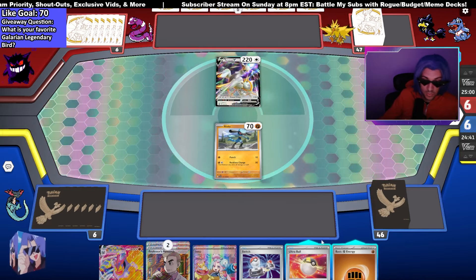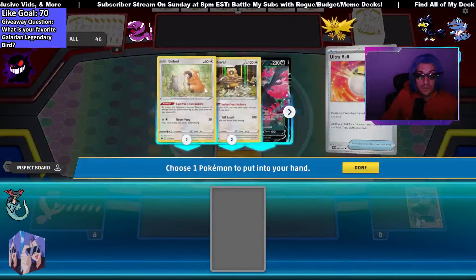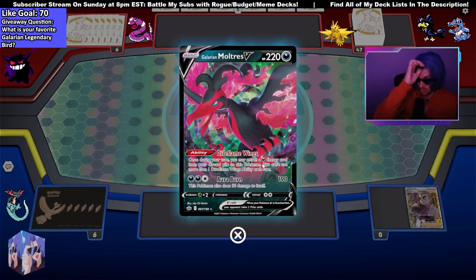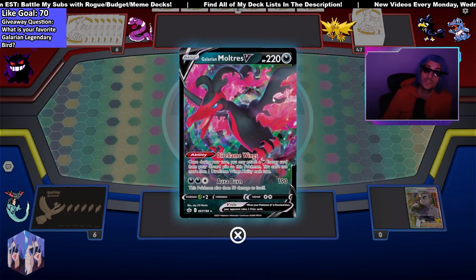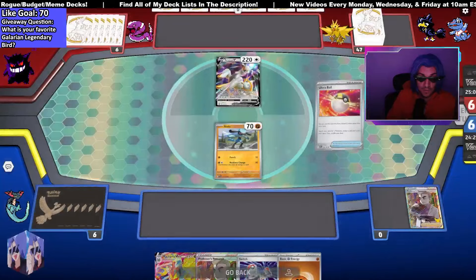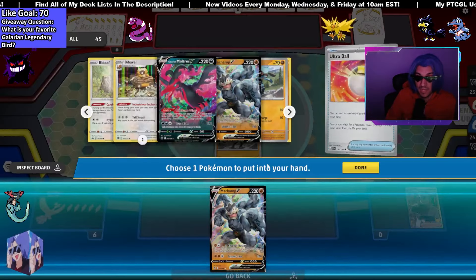Ooh, this hand is rough. We do run... Let me show you. Galarian Moltres — get a Darkness Energy from the discard. It can attack itself, 180, Aura Burn, and do damage to itself, which helps Machamp's attack. But it also just helps accelerate energies to get quick attacks for the Machamp. Revenge Buster, but with an energy switch.